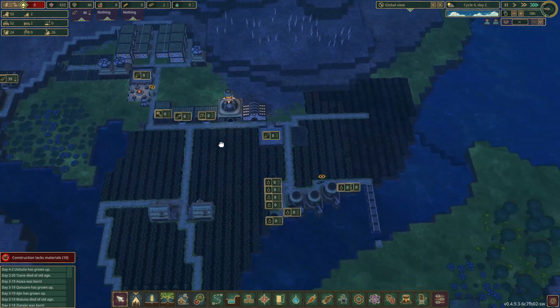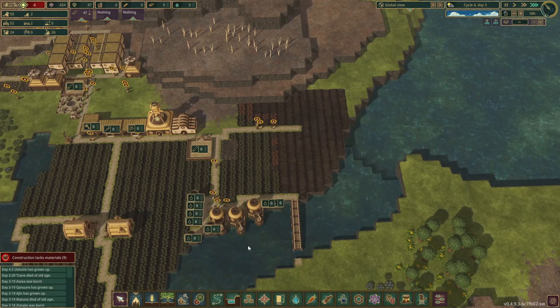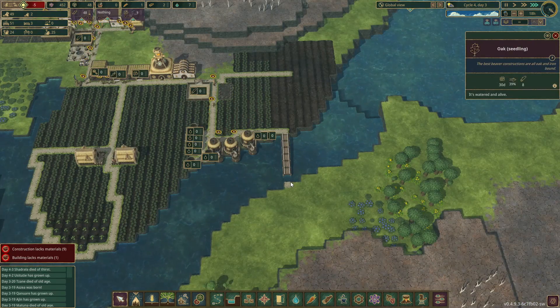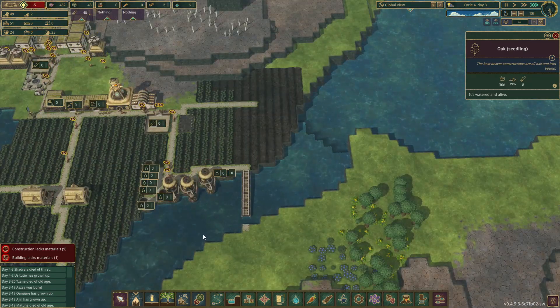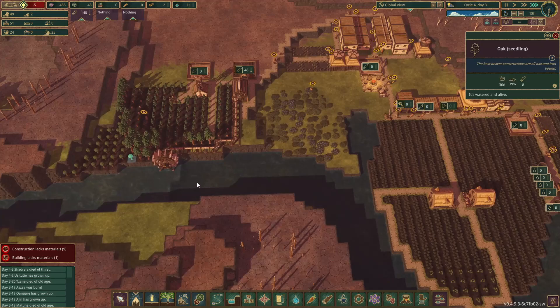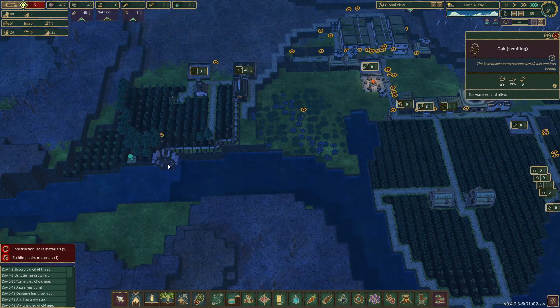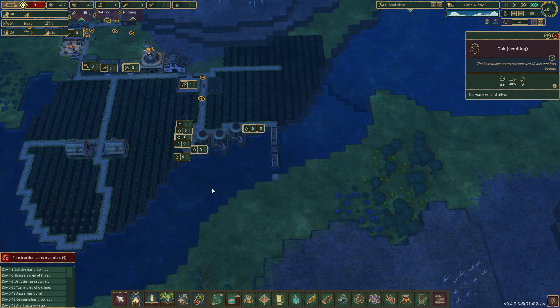Okay, everybody is still dehydrated, by a lot. But it's fine — we've almost built the dam, which should be good for our water situation. Hopefully. I don't really know how that works to be honest. I think it'll drop to here maybe, and then we won't have any power up here. But we will still have water over here. Someone died of thirst.